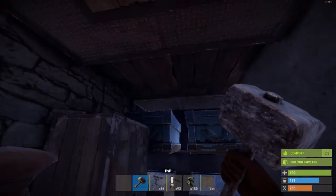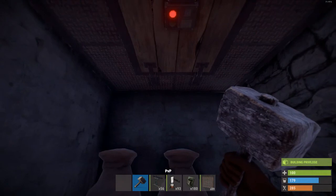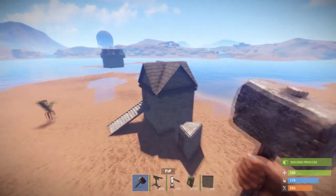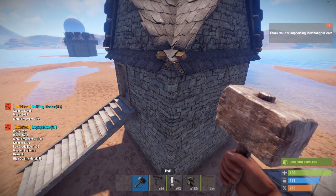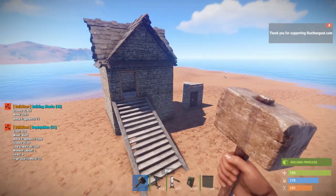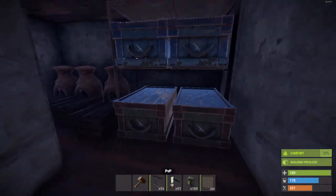Here is your actual base down here — a two-by-one. Keep all your loot in here, just leave a few scraps up top. You've got three furnaces down here, more than enough. The cost? 12k stone for a simple little raided loot base. I guarantee no one's going to bother you — they'll just think this is an empty raided base. You can avoid detection and survive the wipe.